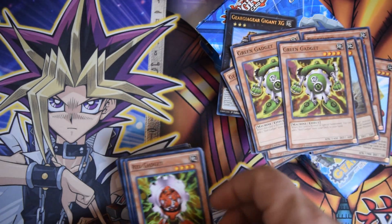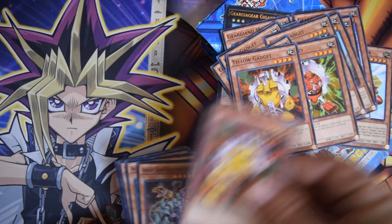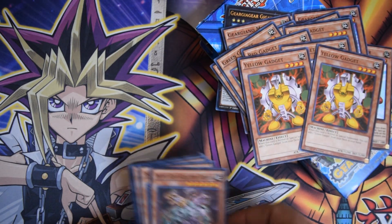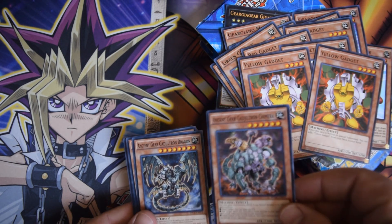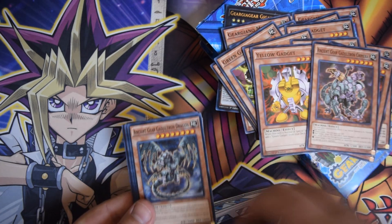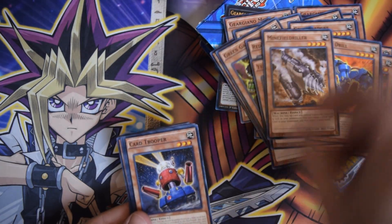Oh, gadgets even — two greens, two reds, and two yellows. Ancient Gear stuff too. I don't know why they always throw this in; whenever there's a machine deck they feel the need to include Ancient Gear stuff, as if somebody's gonna try to bust out that archetype.